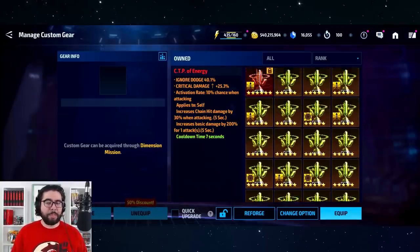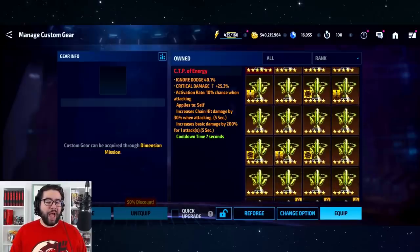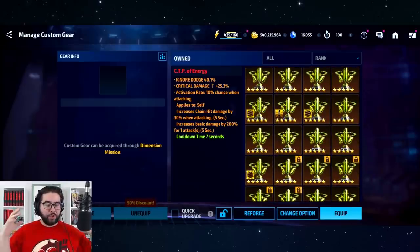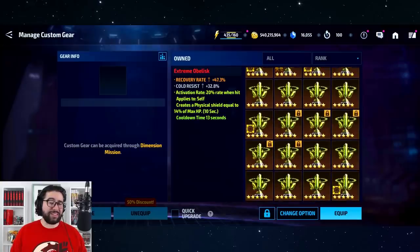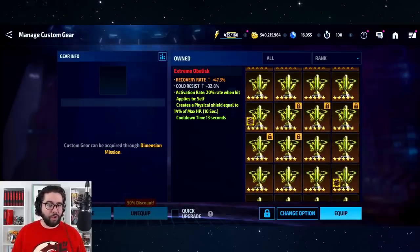Even if you aren't looking to build Spider-Man specifically, you should keep watching, because this will give you tips on how to analyze the obelisks in your inventory and pick which ones you're going to use as bases to re-roll — to turn into mythic or extreme obelisks for different characters. This applies to any and all characters.